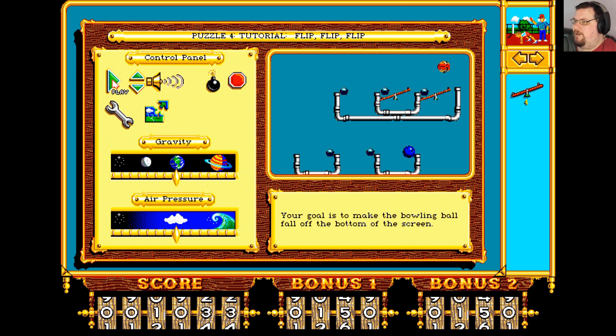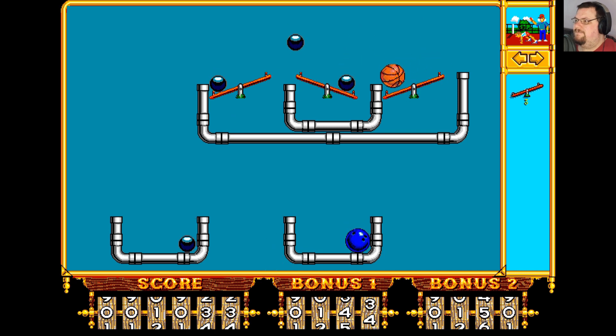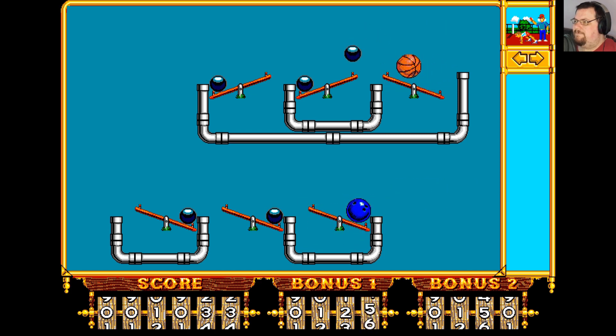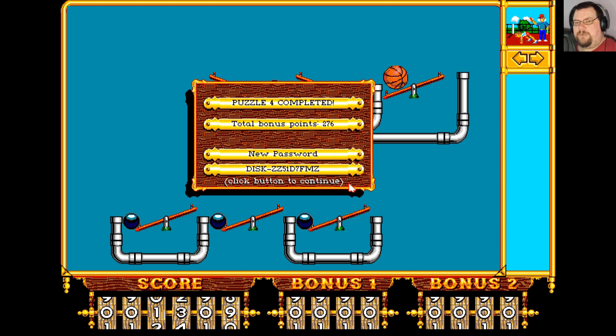Your goal is to make the bowling ball fall off the bottom of the screen. Let's just see what happens if we do this — all right, so that falls down there. So what we want to do is take one of these, flip it round, put that there, take this one, flip it round, put it there. Pretty straightforward, as you can see.